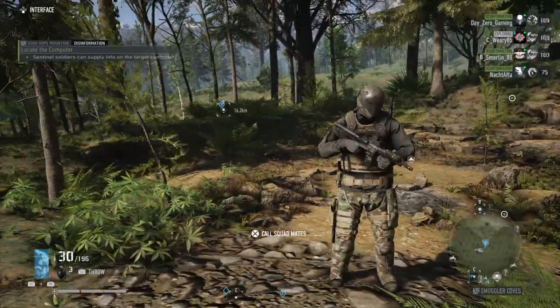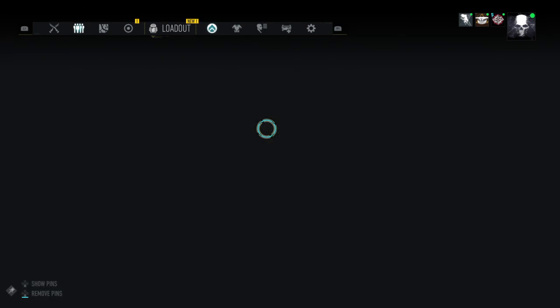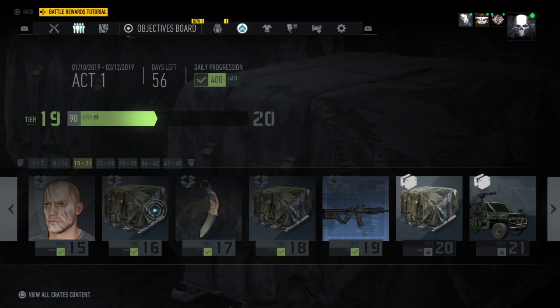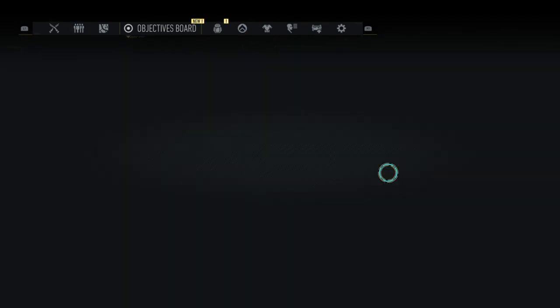Alright guys, the way you obtain this weapon — let me show you real quick. Go to the battle rewards. This is season one of the battle rewards, act one, and it is tier 19. That's where you get this. There's less recoil than the normal version of the P416, and it is shorter range.